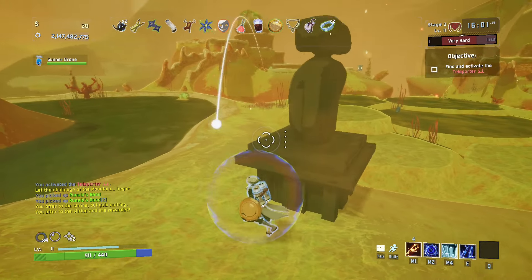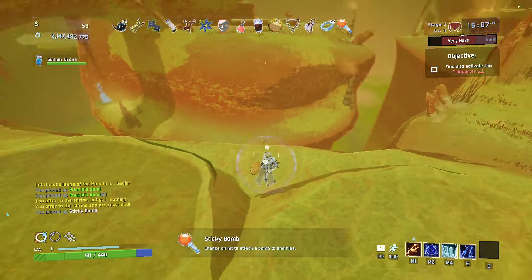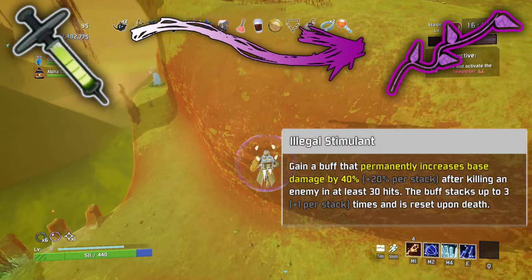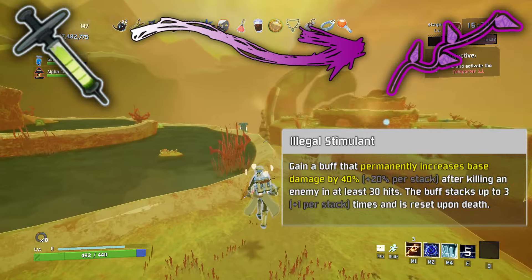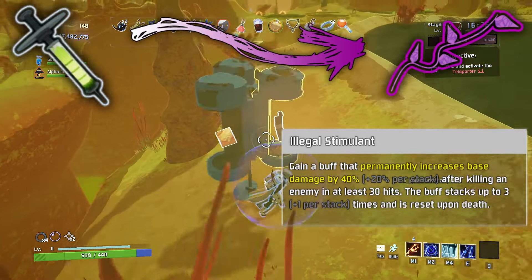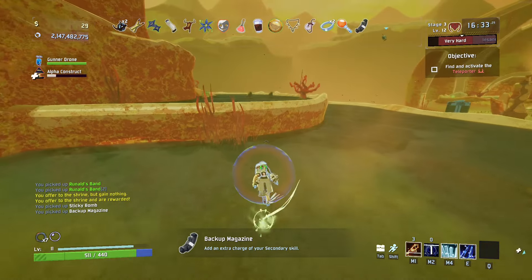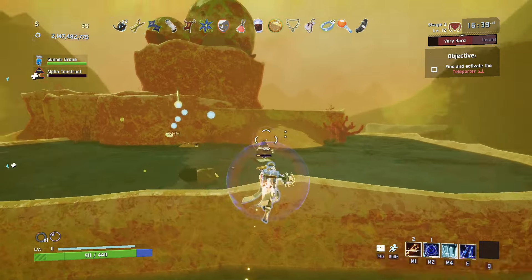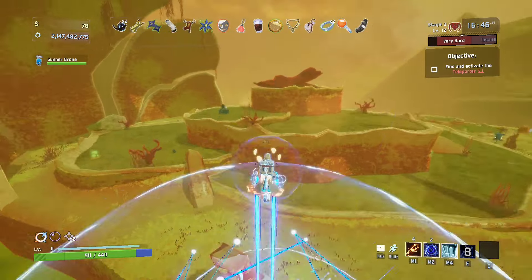I honestly don't even know where I was going with the soldier syringes variant, but I really like how it ended up. Kind of the opposite philosophy of the Kevlar Vest, rewarding players for killing enemies with lots of little hits rather than less big ones. Illegal Stimulant. Gain a buff that permanently increases base damage by 40% plus 20% per stack after killing an enemy with at least 30 hits. This buff stacks up to 3 plus 1 per stack times and is reset upon death. I like this because you kind of need to min-max having low damage but high attack speed to get the buff. All of the buffs would be reset if you died — if you had a Dio's or a pluripotent larva, you would not keep your buffs from this item after resurrecting.